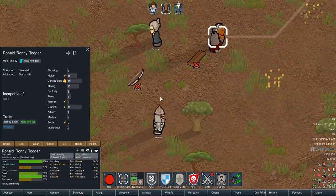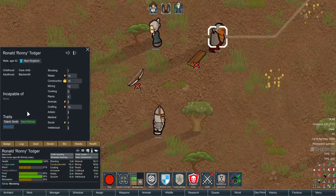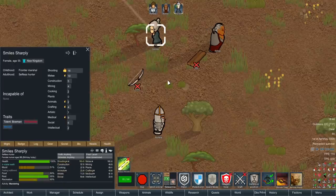Then we have his right-hand man Ronnie Todger — an expert craftsman through and through, with 15 construction and 15 crafting with a natural talent for smithing. Though he isn't skilled in melee or combat like our other characters, he is an incredible worker — the true engineer of the colony, the man who's going to lay the foundations to build up this city.